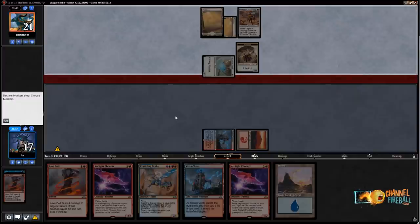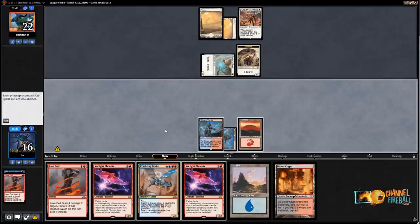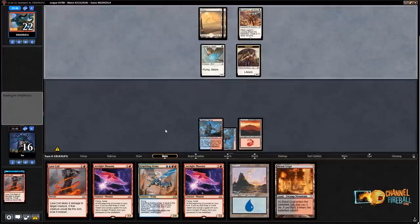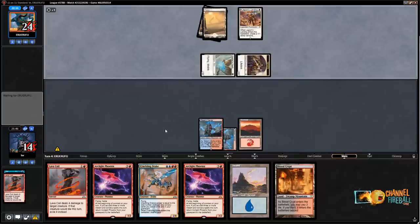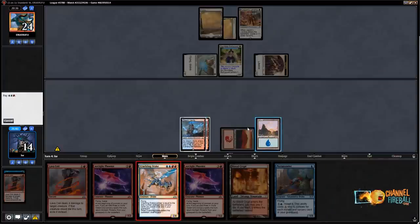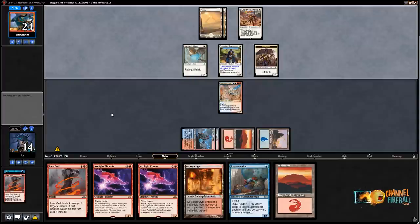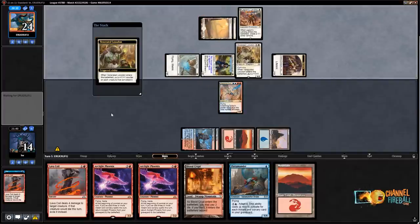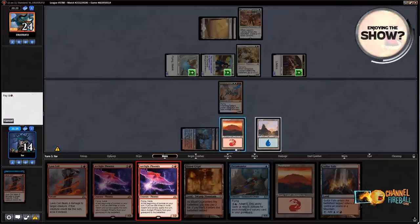Next turn I'll ideally cast Chart of Course or something. I'll play a tapped Steam Vents and pass. If they play Venerated Loxodon I can Lava Coil it, and I'd rather not spew. Let's just play Crackling Drake. If they have Conclave Tribunal that's fine — next turn I'm just going to start hard casting Arclight Phoenixes. This Terramander is also getting in there. Here comes the Elephant — that's fine. Let's play Arclight Phoenix and Terramander, and if they Conclave Tribunal the Crackling Drake I can still block their smaller things with Phoenix.